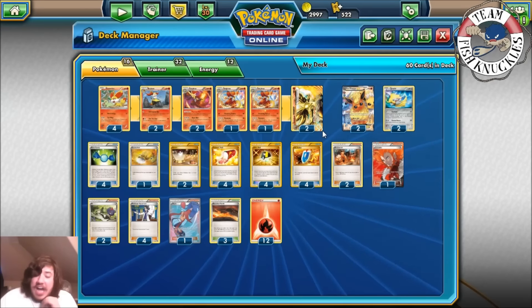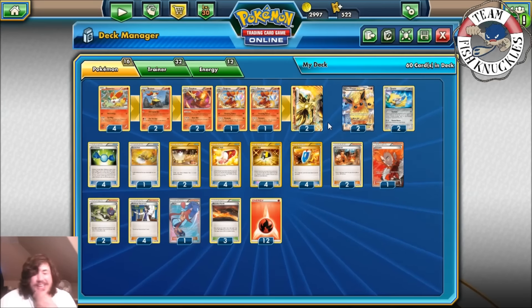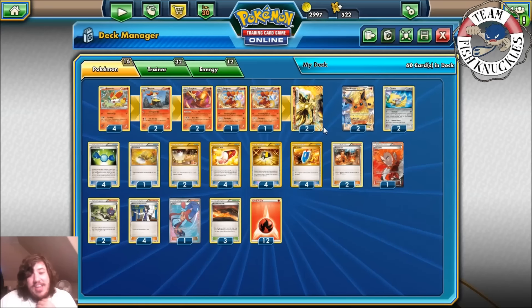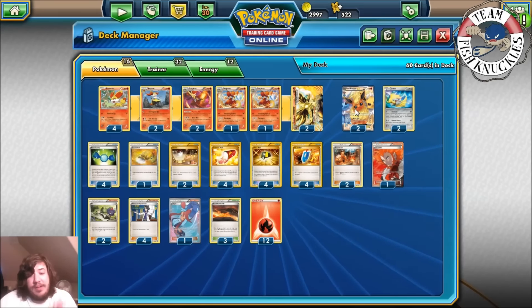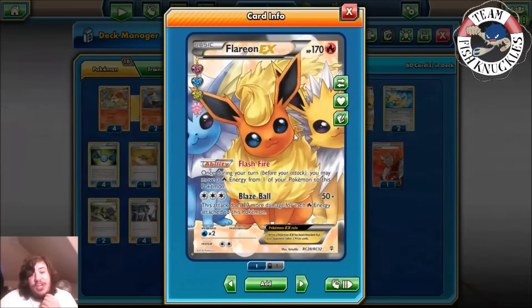We play two Flareon-EX. I was debating between Entei and Flareon-EX, and I went with Flareon-EX because you really don't need anything but Fire Energies, whereas Entei needs Eevees. Flareon-EX has the attack Blaze Ball, which does 50 plus 20 more for each Fire Energy attached to this Pokémon — kind of like Secret Sword from Keldeo. It also has the ability Flash Fire, which lets you move a Fire Energy from one of your Pokémon to Flareon-EX once per turn.